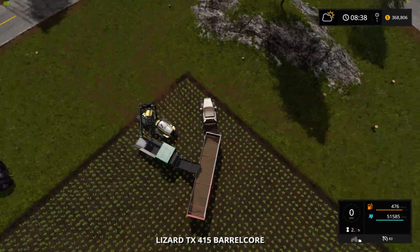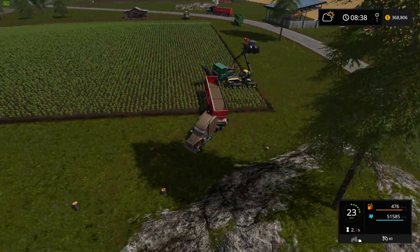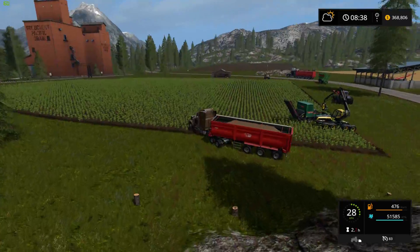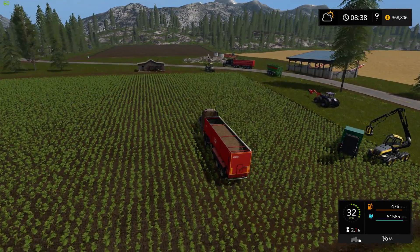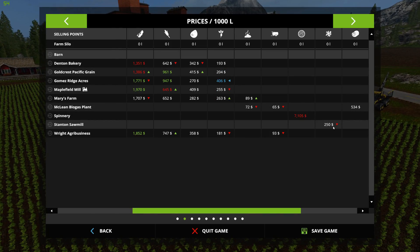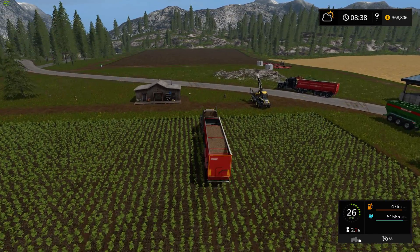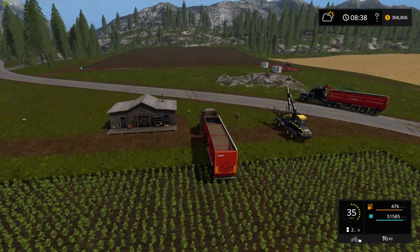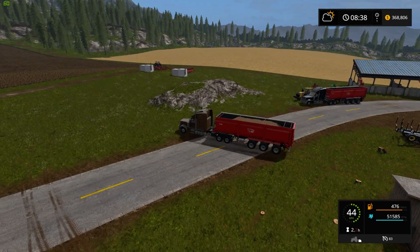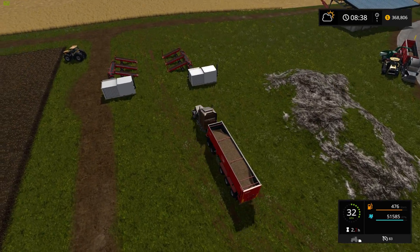So you're spending time and not getting anything out of it. Now that you have all these wood chips, what do you do with them? You can drive them to the mill and sell them — the price for wood chips is very low right now. The sawmill is the only place that takes them, so it's only 250 right now; I've seen it go as high as 400 or 450. But I don't like driving all the way across the map every time it fills up, because it fills up very quickly.